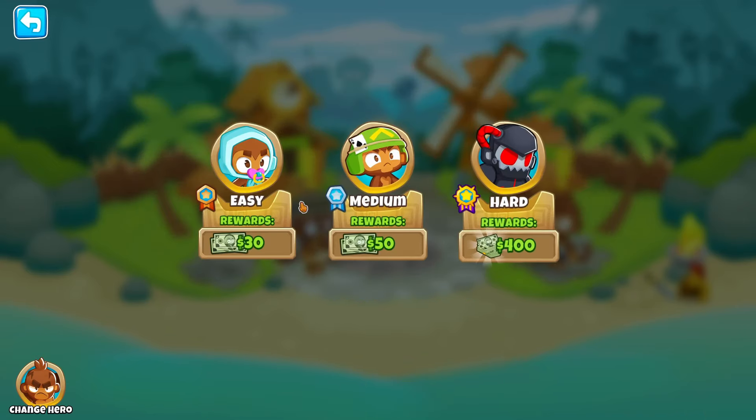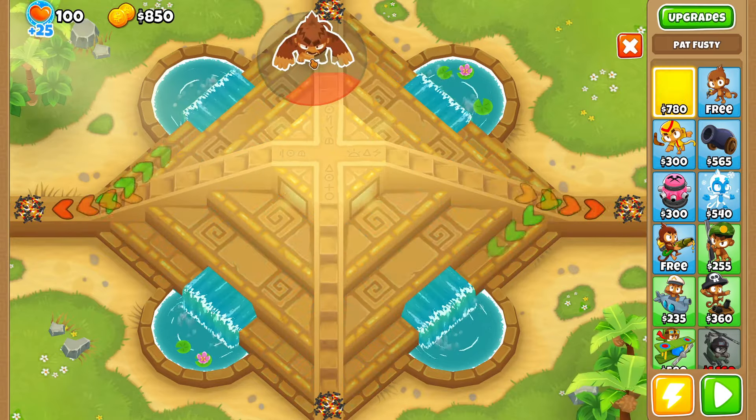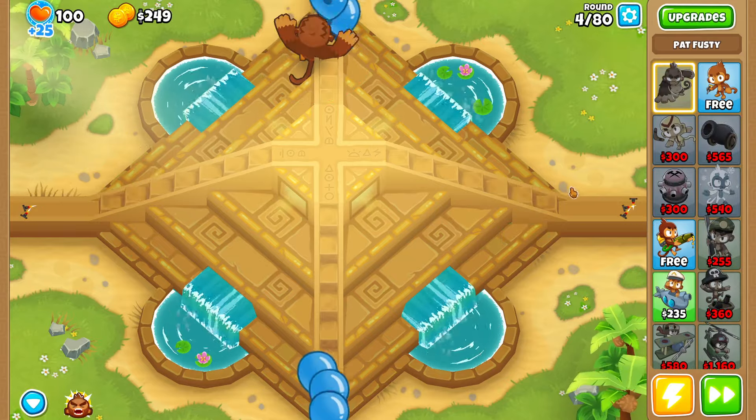We're going to continue our Adora's Temple black border. In the last episode we ended up beating Magic Monkeys Only, now we're moving on to Double HP MOABs. It shouldn't be that bad — I think we're going to continue with our merchant men strategy because with the merchant men we can make a decent amount of money.